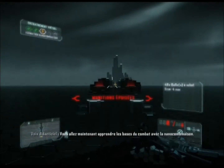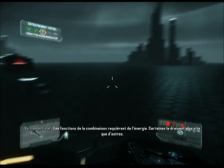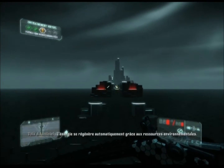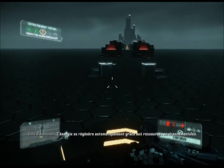Vous allez maintenant apprendre les bases du combat avec la nanocombinaison. Les fonctions de la combinaison requièrent de l'énergie. Certaines la drainent plus vite que d'autres. L'énergie se régénère automatiquement grâce aux ressources environnementales.